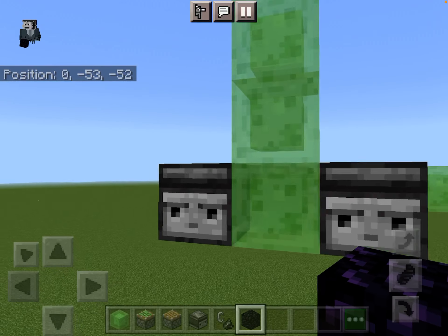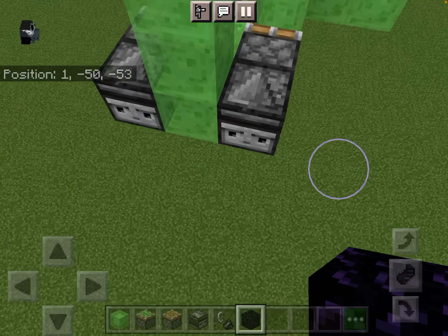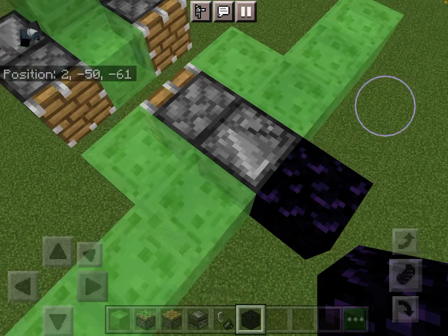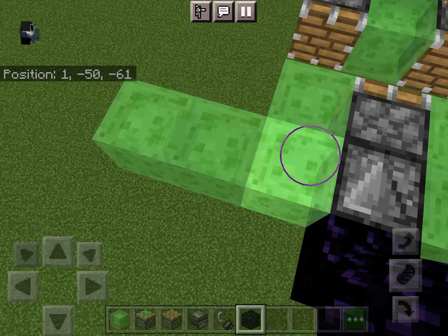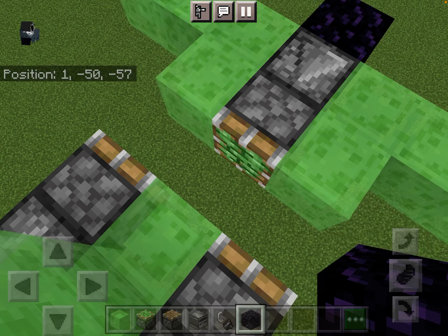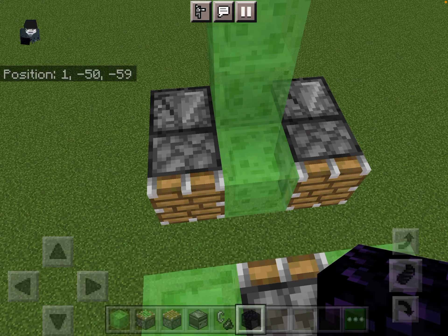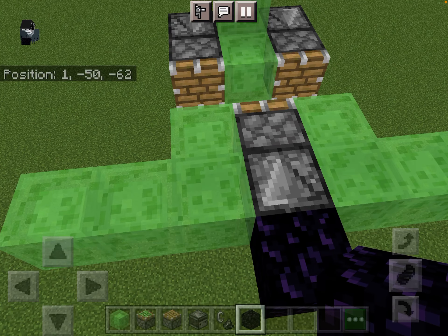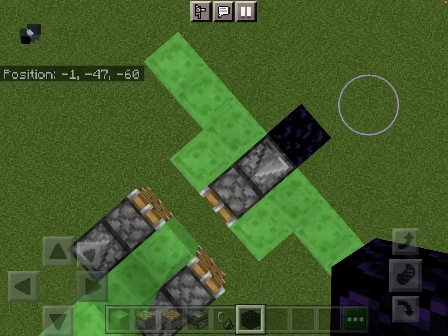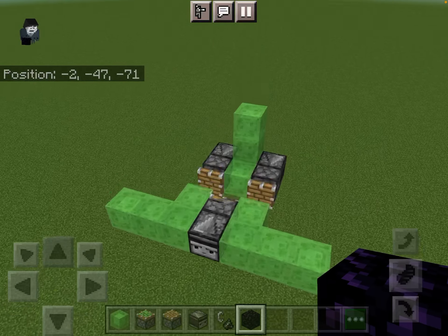So basically, observers send out a redstone pulse whenever the block is updated. Whenever it moves it's updated, and whenever I remove a block from here or add flint and steel it's activated. It sends out a pulse and then pulls this thing forward, which activates these — they send a pulse and then the pistons push it forward. And that's basically how it works.